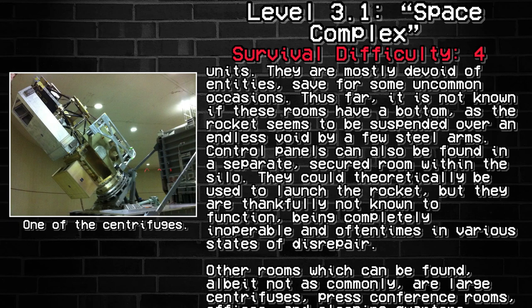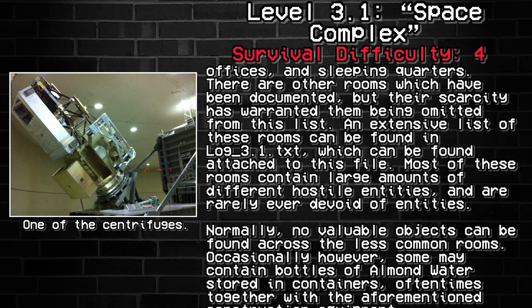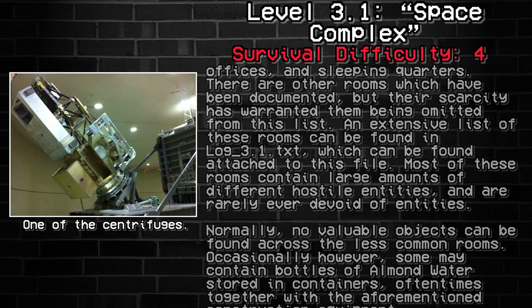Other rooms which can be found, albeit not as common, are large centrifuges, press conference rooms, offices, and sleeping quarters. There are other rooms which have been documented, but their scarcity has warranted them being omitted from the list. An extensive list of these rooms can be found in log-3.1.txt, which can be found attached to this file. Most of these rooms contain a large amount of different hostile entities and are rarely ever devoid of entities. Occasionally, some may contain bottles of almond water stored in containers, often times together with the aforementioned construction equipment.